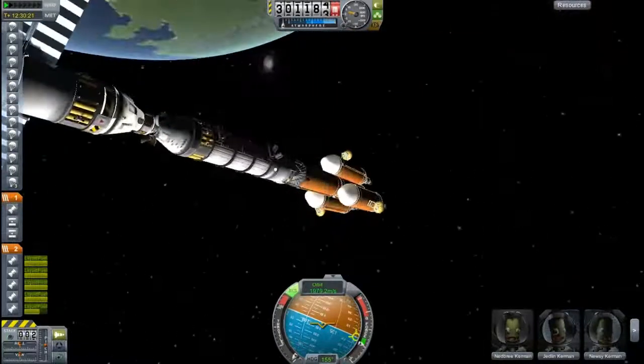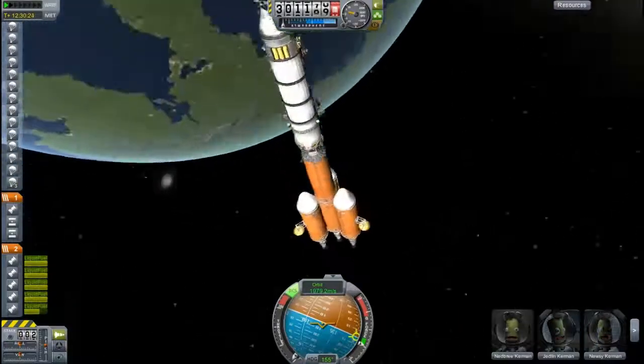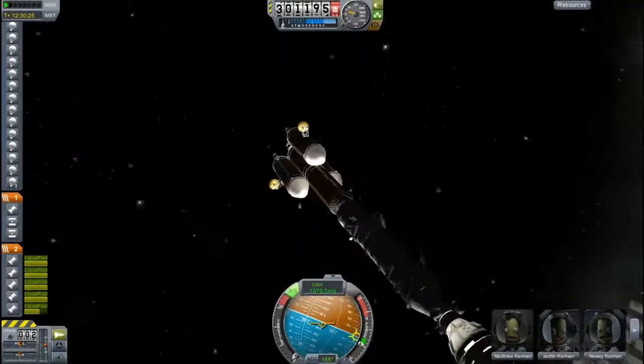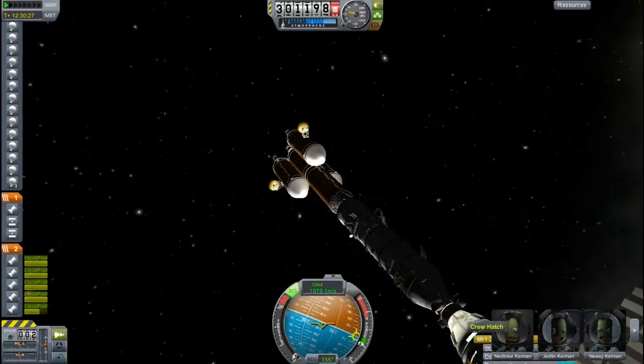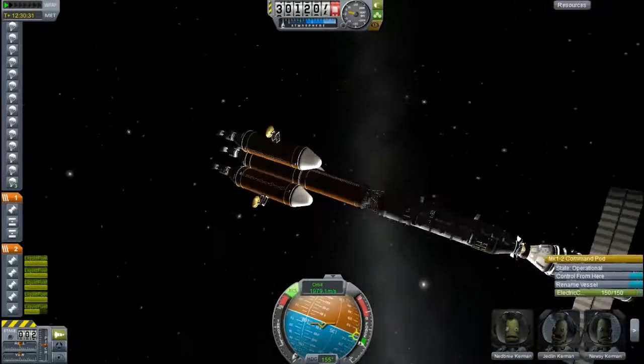The OUV will just return automatically. I don't want to waste my OUVs. I think I have one around the Mun too. I have a situation around the Mun that I need to resolve — I was doing a mission and somebody crashed, and he has to walk across the moon's surface.